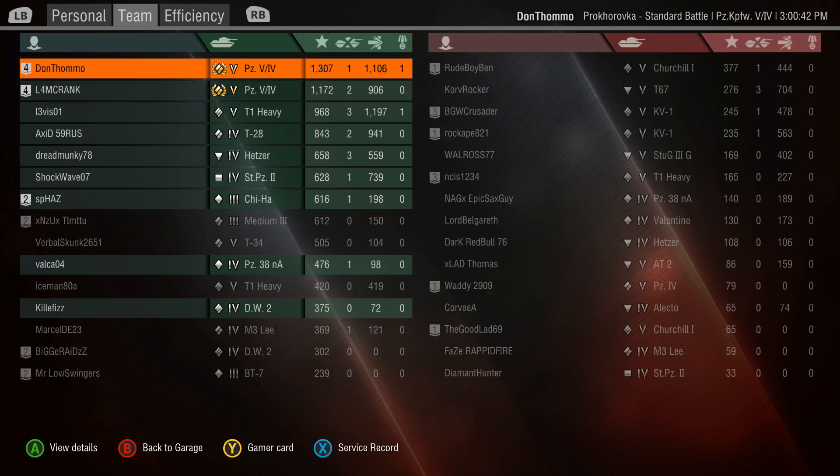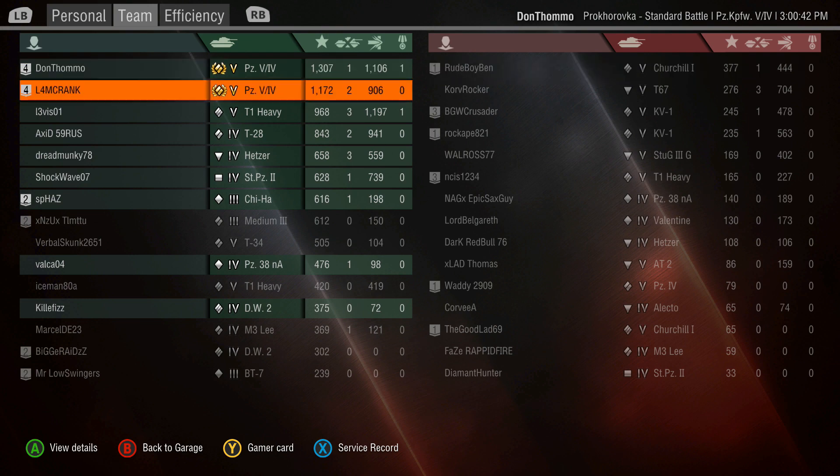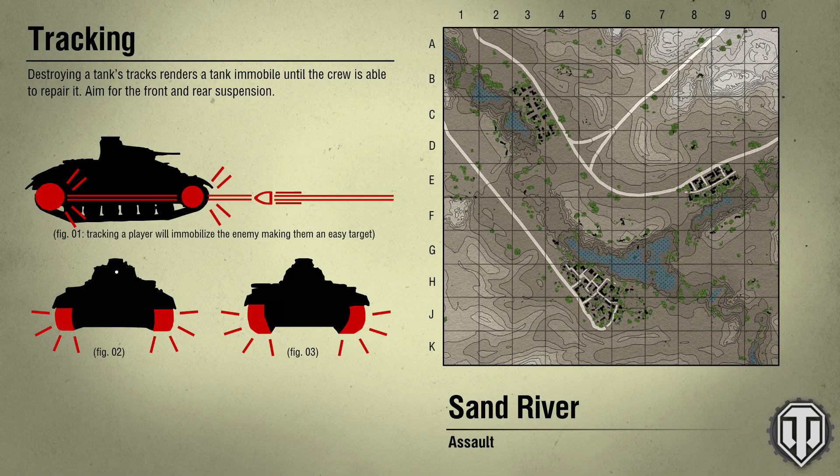That was my first ever game and it went pretty well! I'm really pleased how that went — I hardly ever play like that. Normally in a medium I'm playing in the middle, spotting and shooting a bit. It's nice to mix it up. I did that because I watched one of QuickyBaby's videos of him and his two mates doing something similar in E100s, pushing down that side from the south. If you push quickly it's a dominant position because you stop them getting across into that hill and they can't drive over without getting tracked. At lower tiers they also don't have the experience to push back.